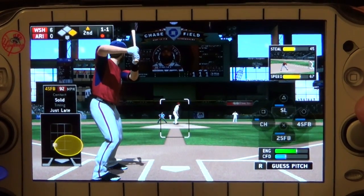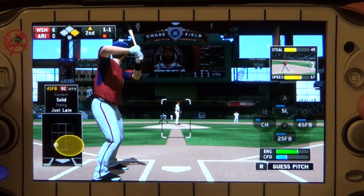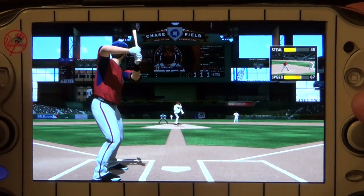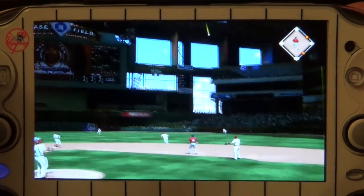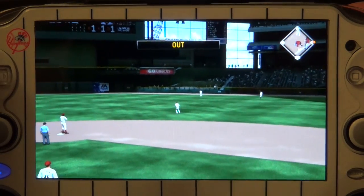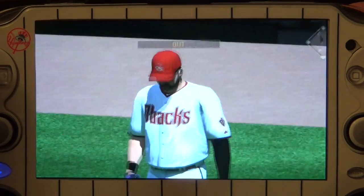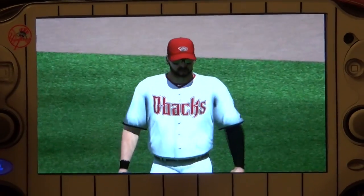Some players don't really look like they do in real life. For example, Prince Fielder still doesn't look like Prince Fielder — last year it didn't look like him, and this year is the same. This year remember he's with the Texas Rangers, which is a good pick for them because they didn't have a very good first baseman.